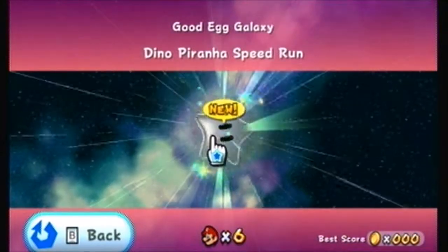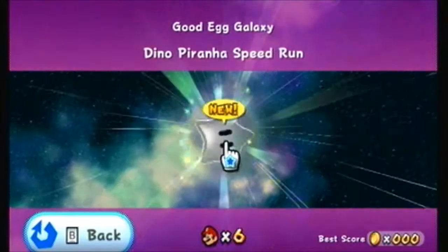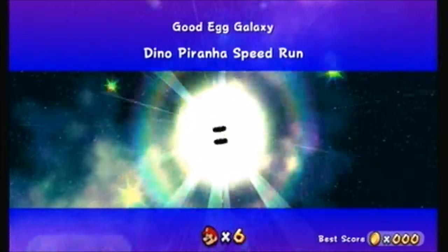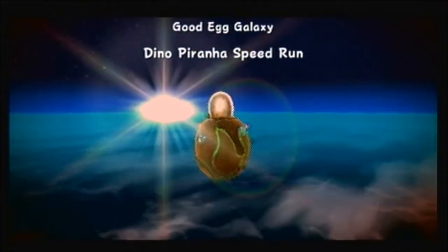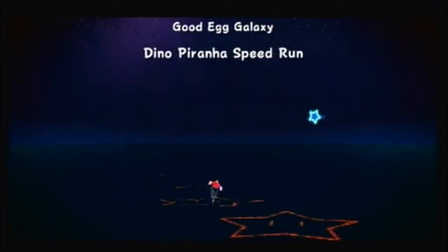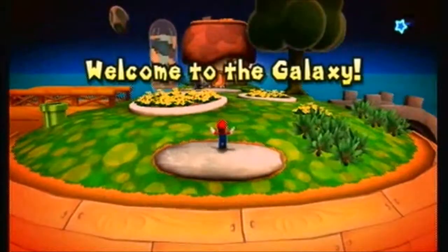Anyways, when there's an actual comet here you have to do the comet before you do anything else, so it's kind of mandatory — especially if you want to get 100%. So, Dino Piranha Speedrun! Let's hope I can do this right without messing up, because I haven't practiced this. I knew it was a speedy comet but I didn't bother to go a few practice runs on a different file. But okay, speedy run — let's go!